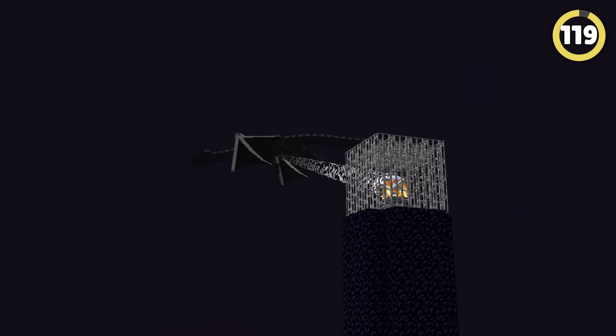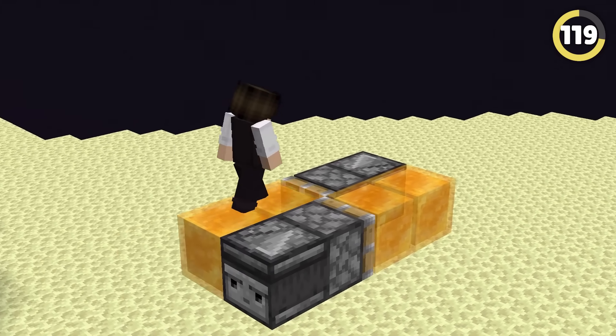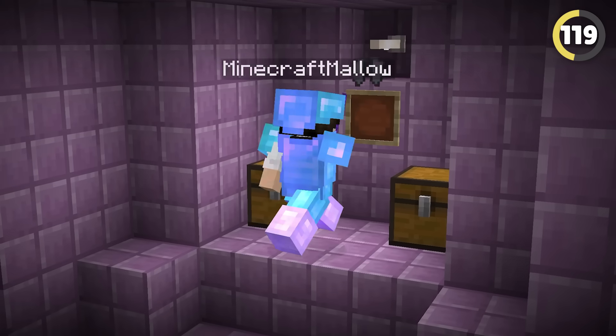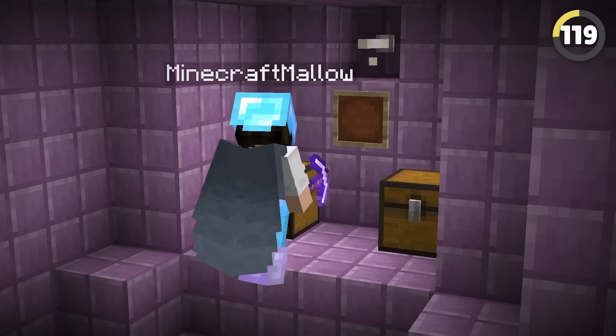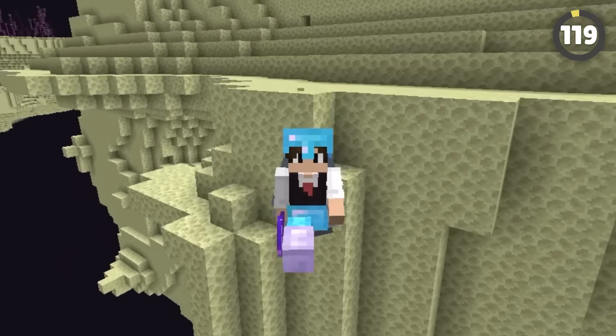Did you know that you can actually totally skip the Ender Dragon fight? By building a simple flying machine, you can fly all the way to the outer islands without so much as touching the Ender Dragon, allowing you to raid as many end cities as you want for all the loot you could ever dream of. However, the only way out is down there, so do this at your own risk.